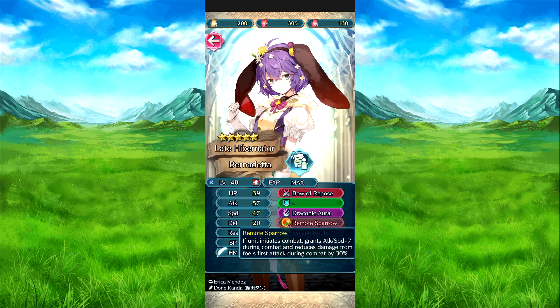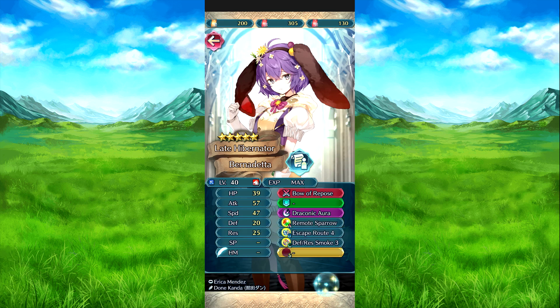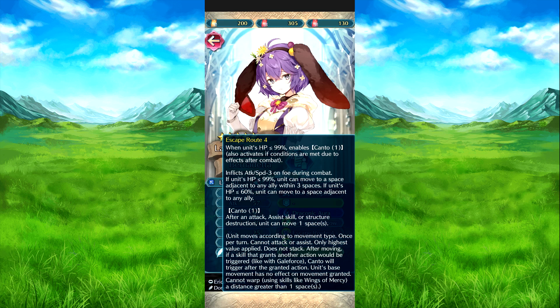Rose Barrow: if she initiates combat, attack speed plus seven during combat and reduces foe's first attack by 40 percent. Escape Route four: when HP is 99% or below and cooldown count is one, this action also activates — allows two attacks after combat. Inflicts attack speed minus three on foes during combat. If HP is 99% or below, she can move to spaces adjacent to any foe if allies are within three spaces. If HP is 60% or below, she can move to any space adjacent to any ally regardless of distance.